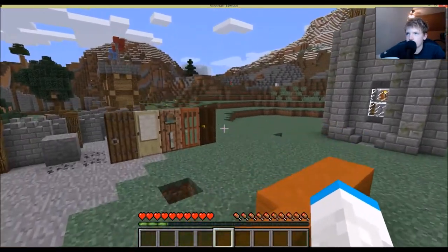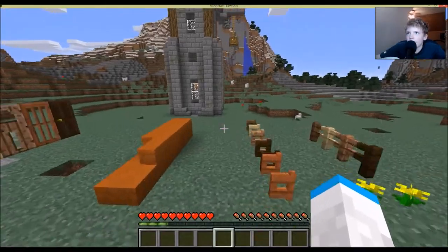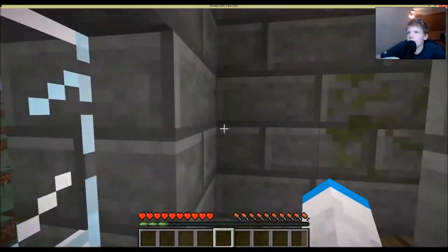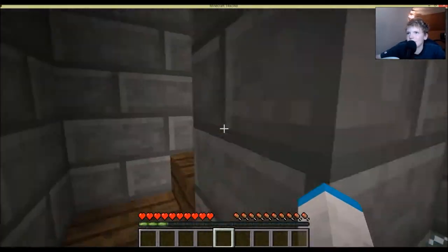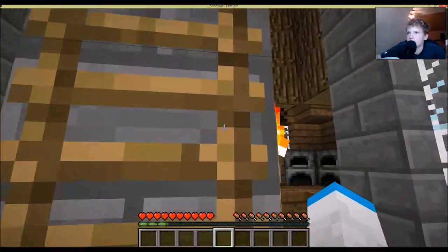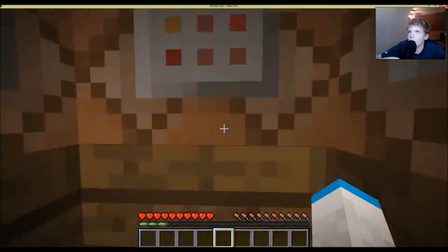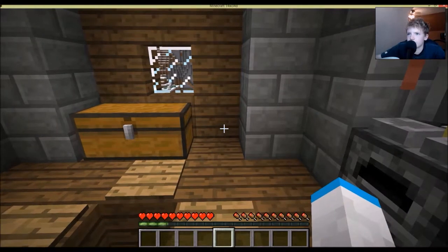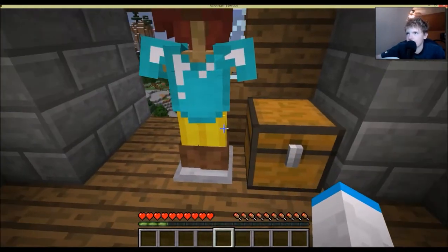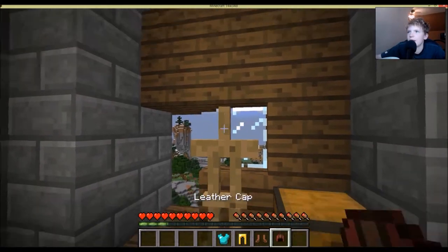There's one more thing added to Minecraft that literally blew my mind. All the other blocks made it seem more mod pack-ish, like there were mods installed, but this thing you're about to see will make it seem even more so. Are you guys ready? What the heck is that? Is that an entity? No — it is in fact an armor stand.